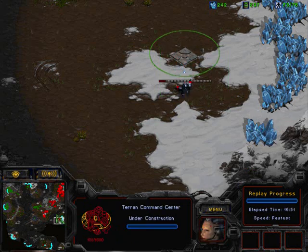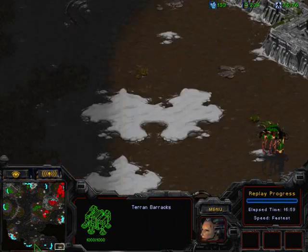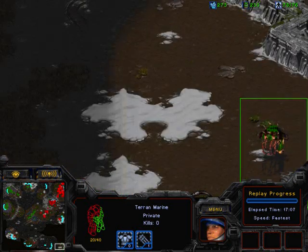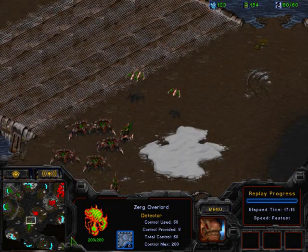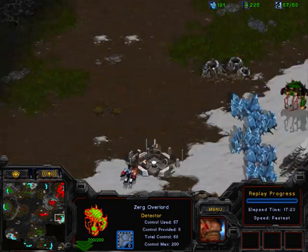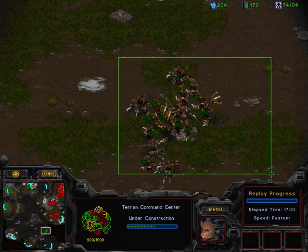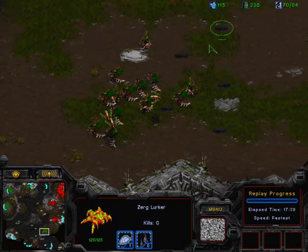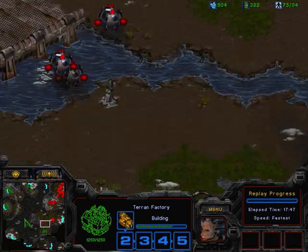Zerg has nice lurker positions, though they have a hard time attacking. Terran decided to expand — he had to, because he's a bit behind economically. Terran is scouting well all over the map. Zerg is moving around the Terran army; he may try to deal with the second expansion. Horror really needs to defend well, because if he loses this expansion, even if he's ahead in supply, Zerg will be ahead economically with his third base already up.